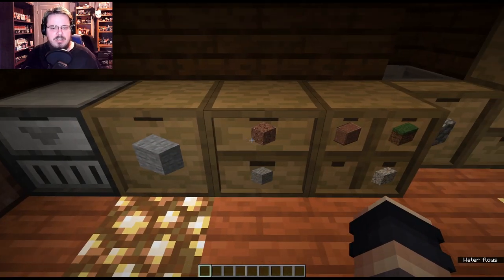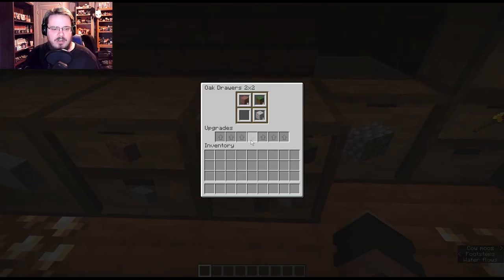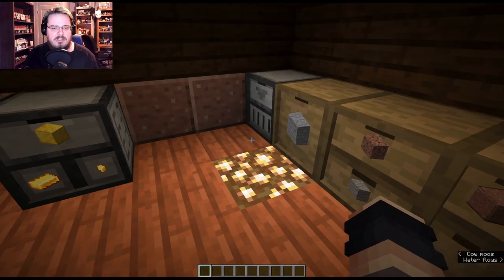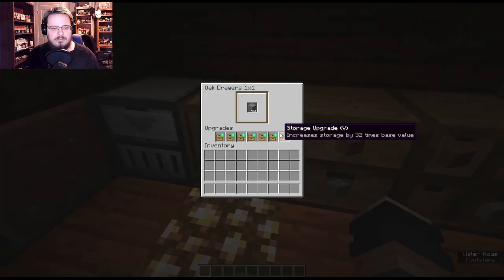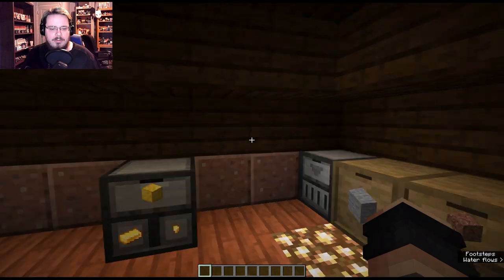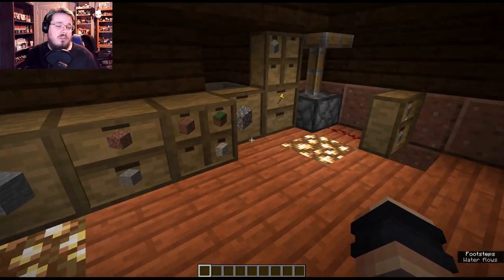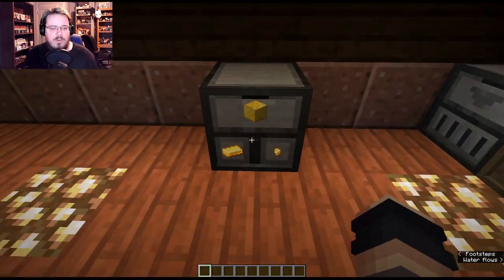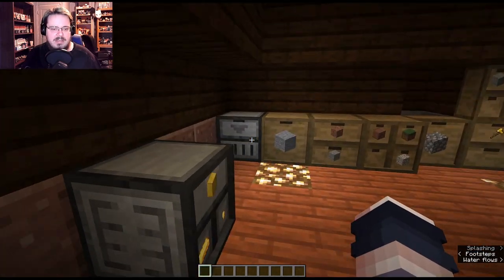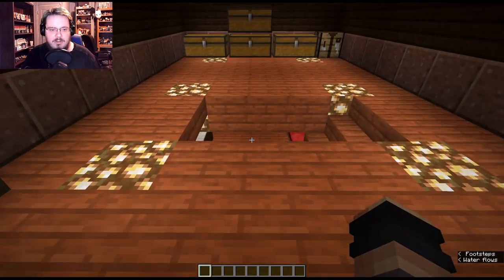So here, if we shift-right-click we have four drawers holding eight full stacks each. Over here I have a very upgraded drawer with 961 items — this can hold 32 full stacks. I'll show you what this drawer and the special ones behind it are all about.